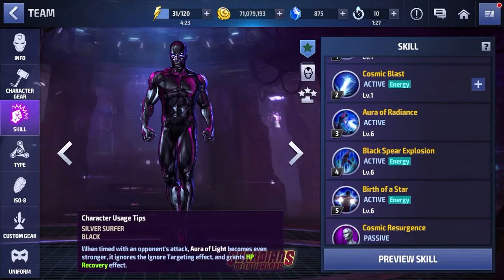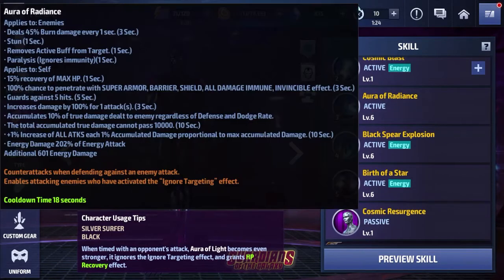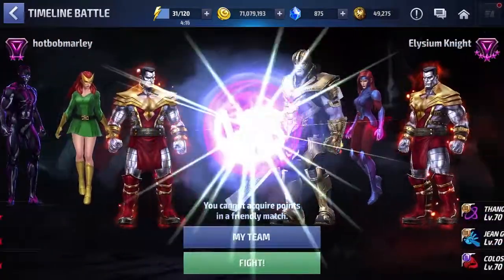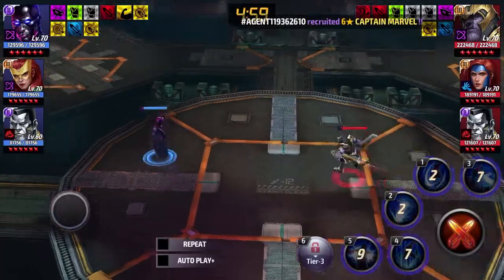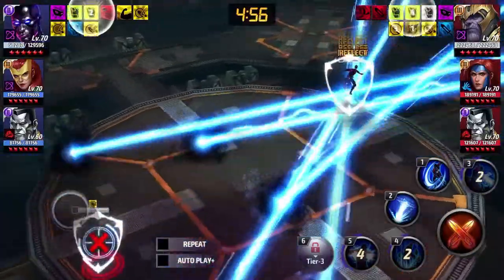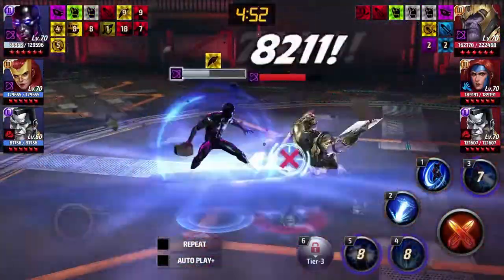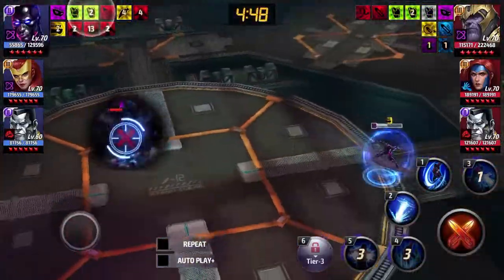There's a chunky amount of attack added to Silver Surfer, which not only helps his damage against characters but also increases the capabilities of his reflect. We're going to take Silver Surfer against the same Thanos team to show he can stick it out with this uni too. His PvP performance in general has improved with this uniform.